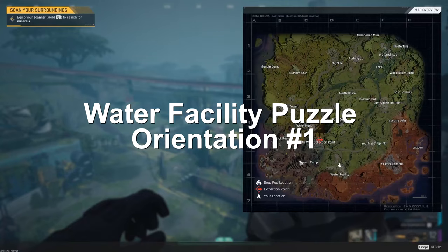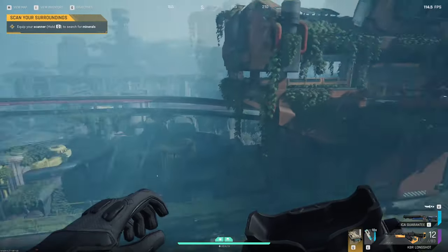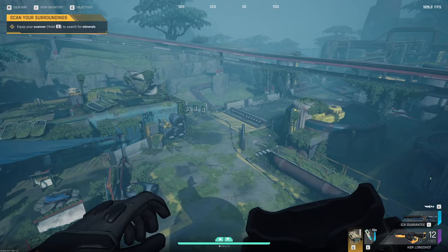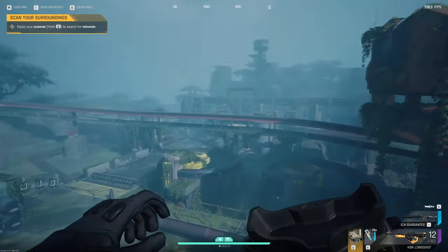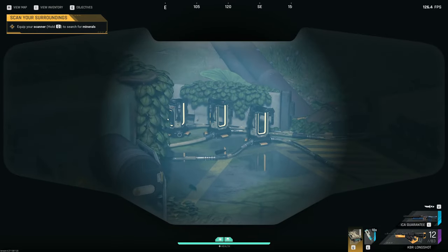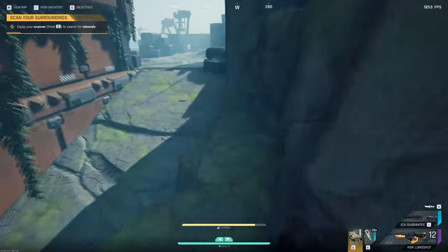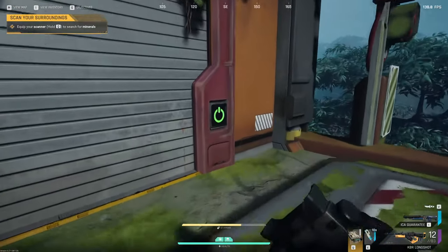Here we are at the water facility puzzle in tutorial mode, which is a very useful tool for practicing the battery puzzles. This is one of the two combinations for the water facility. We have a battery here, two batteries in a building down there, and our three actual unlocking locations. When you have this puzzle set up, you need to come up to this main building and get this battery first.